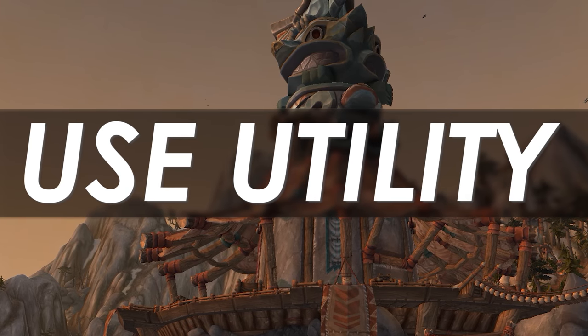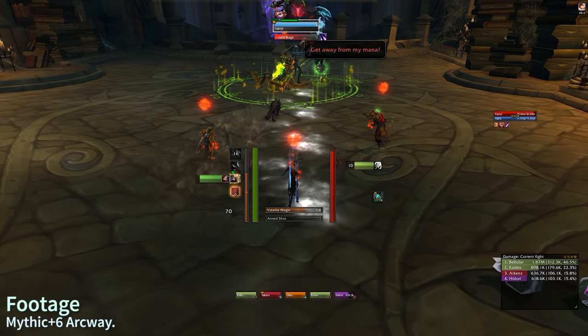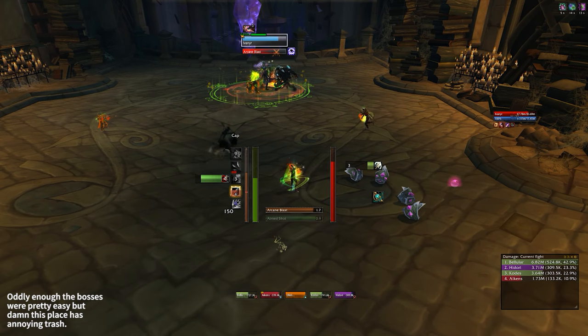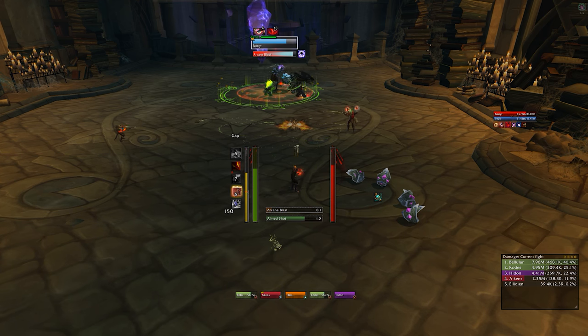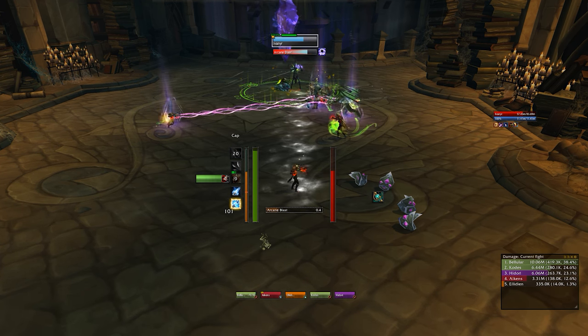Next, making use of your utility. Doing great damage is fantastic, but making the lives of your teammates easier will make people enjoy playing the game with you a lot. What does this boil down to? Essentially just not being lazy. During trash, just stun stuff, interrupt stuff — don't just let someone else do it. The raid leader is probably tracking who's doing all of that stuff, and believe me, they will know who's putting in the extra effort.